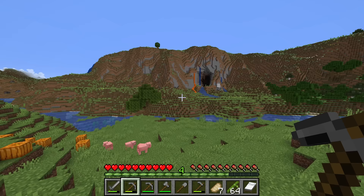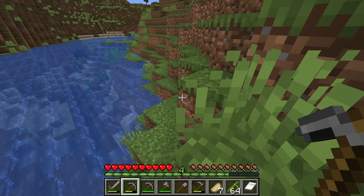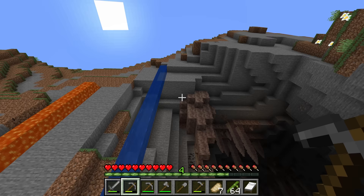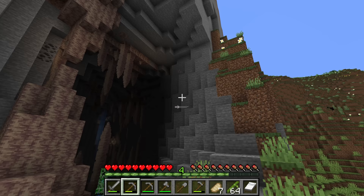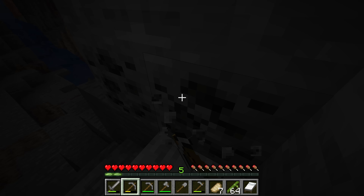Iron is really important and there are two places you can find it: the tallest mountains possible, or around Y16 which is a little bit above where the stone layer turns into deepslate. We have some mountains here, so we're going to travel up them and grab the exposed iron. If you're about to venture into a deep and dark cave, be sure to mine a decent amount of coal before you go down there, as since Minecraft 1.18 there really isn't a good coal source super far underground.